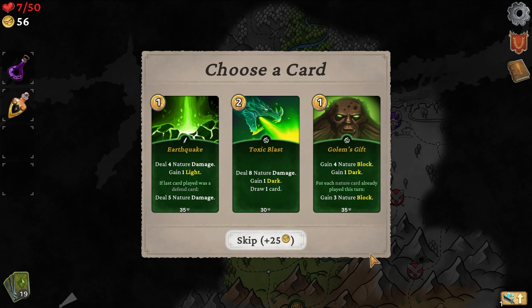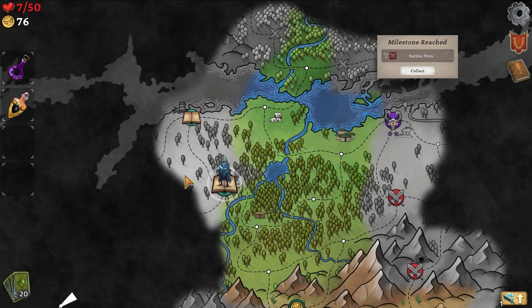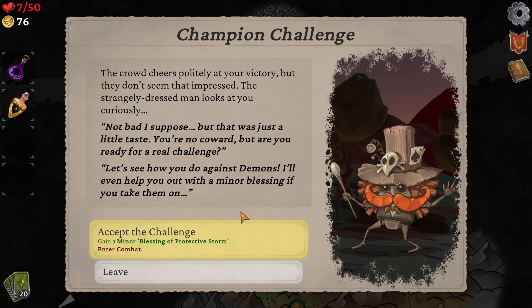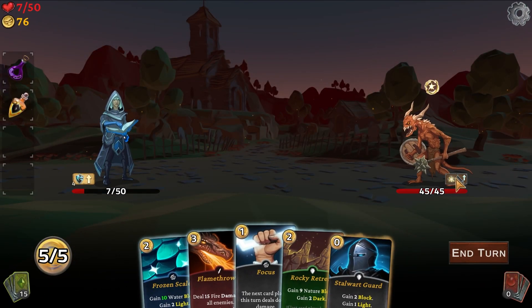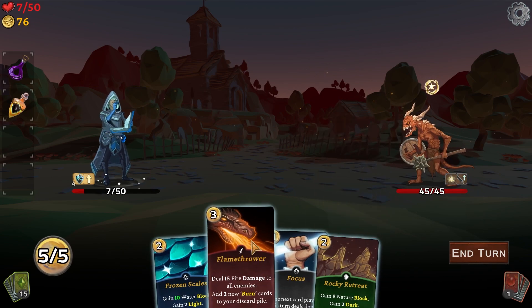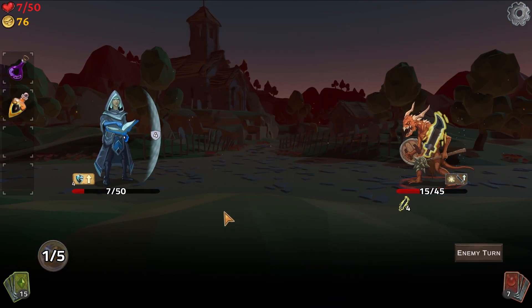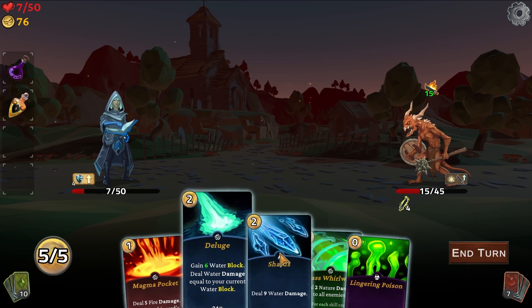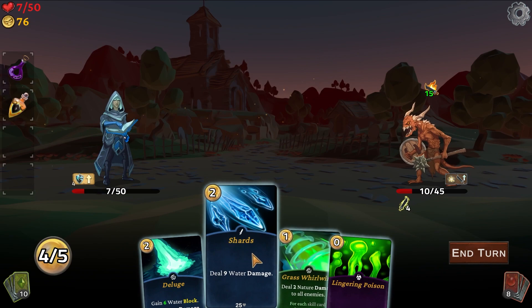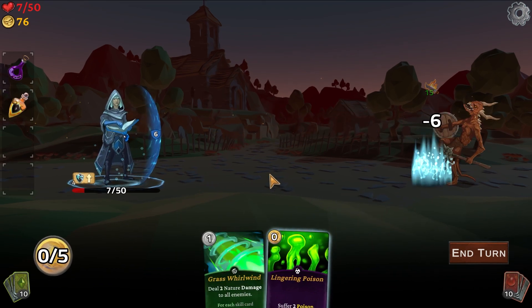Water blocks are increased by one — sure, let's accept the challenge. You are doing nothing to me, I am not scared in the least bit. We can just go boom, boom, boom. Big dead. Let's get some gold and some fire. Draw three cards, for each fire card drawn gain ten — not good, we don't have enough fire cards. Deal three fire damage to all enemies, gain one light — for each skill card in hand, deal three fire damage to all enemies. I'll take that. We're starting to build up some decent skills.